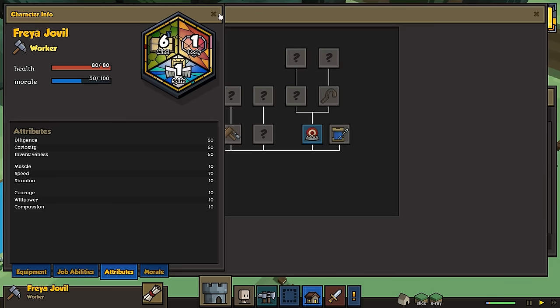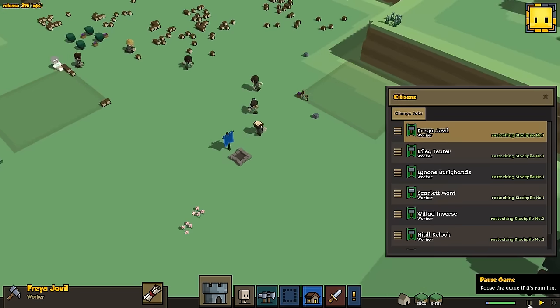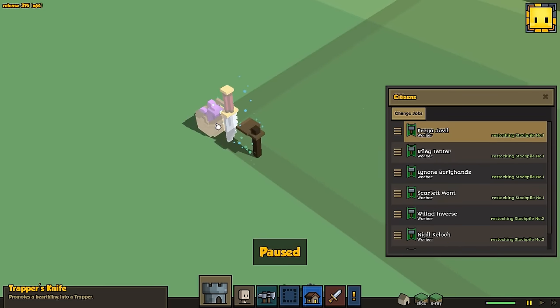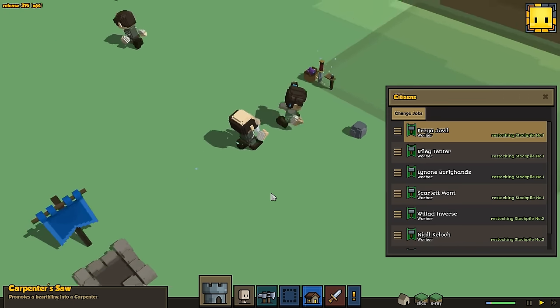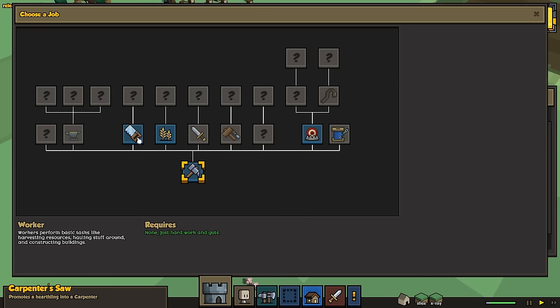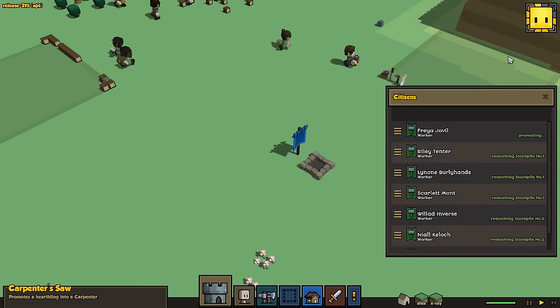Let's change job. When you start out, you're given a few little things — a chopper's knife, and this person is holding the carpenter saw. These items let you assign a job to your citizens. So for example, I want Freya to be our carpenter. It says this is what the carpenter does, it requires a carpenter saw crafted by the blacksmith. We're going to approve Freya being our carpenter.